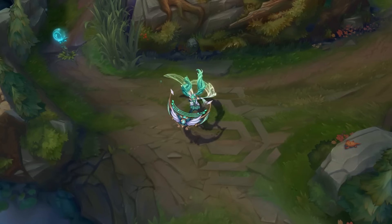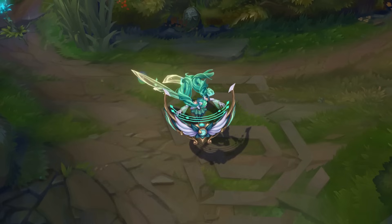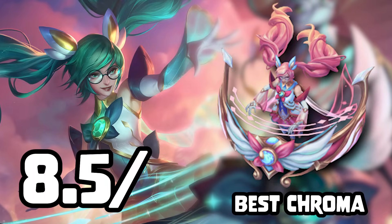Star Guardian Sona. I like this one a lot actually. Sona always strikes me as the shy loner type, and this skin really accentuates that. I love all the little extra details on this skin — the nerdy glasses, the wings on her empowered spells, and the tiny mouse familiar having to interpret for her since she's still mute. I don't have a lot to say about it, I just think it's really well done. Rose Quartz is the best chroma, 8.5 out of 10.